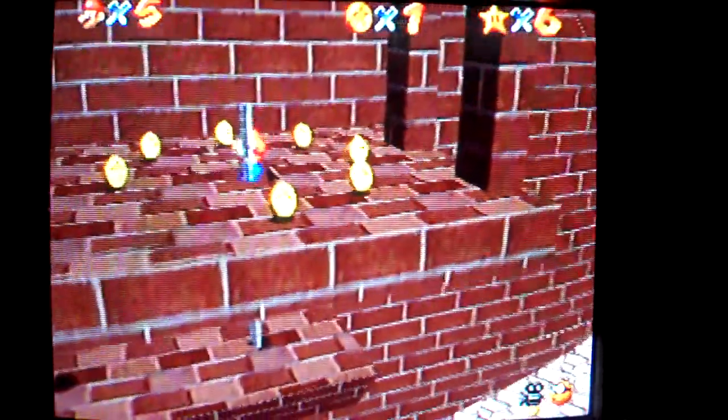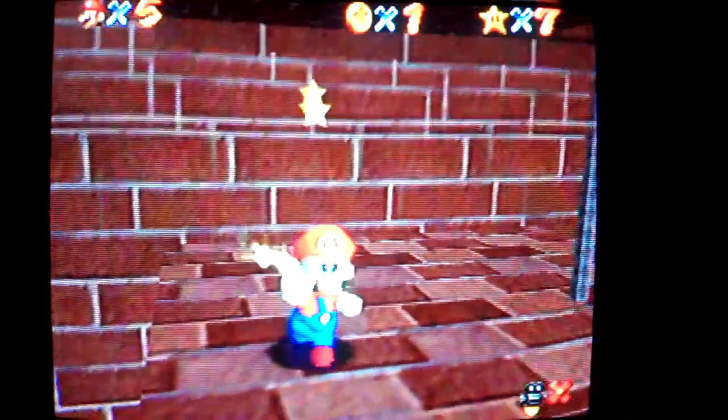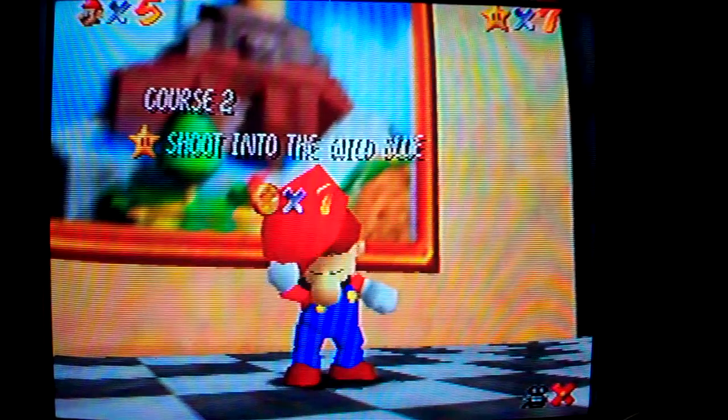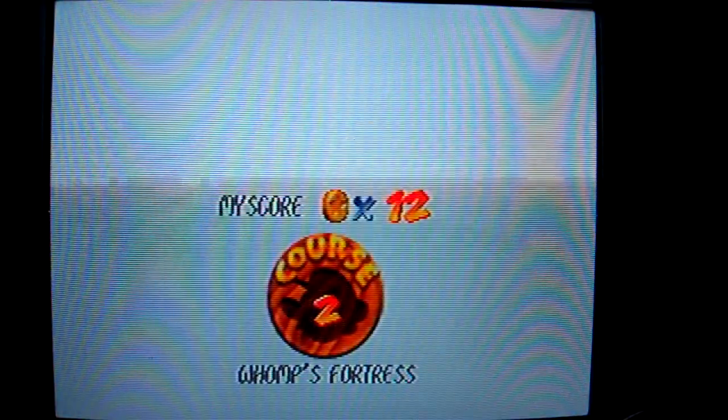So let's just go down the chute and get our reward, which is the 7th star. One more star and I'll be able to unlock the Bowser in the Dark World level, but I won't be heading into that yet for a while. I need 10 stars to unlock the Wing Cap course, which is what I'm going for now.